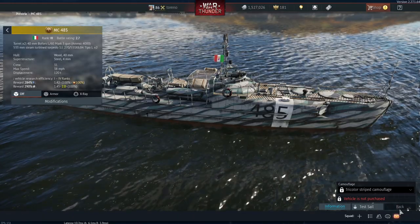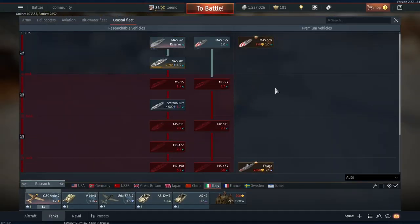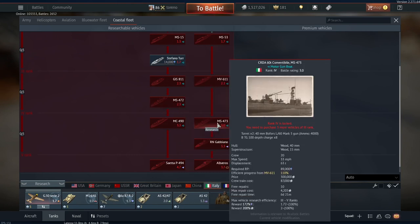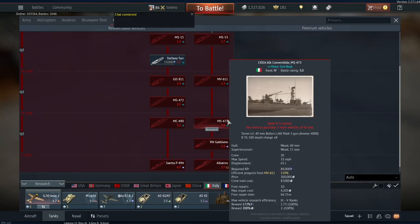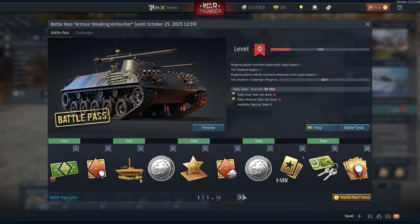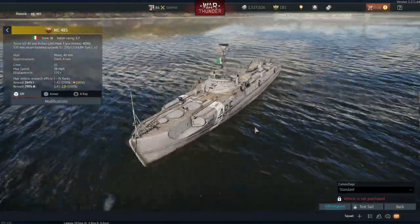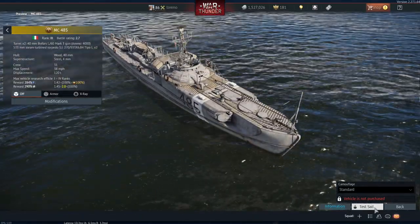This is a battle rating 2.7 coastal vehicle, placing it in the Italian tech tree higher than other tier 3 vehicles, but filling a gap between the MS-473 and the tier 3 vehicles — there are currently no 2.7 vehicles, which makes building lineups a little tricky. That said, battle ratings work a bit differently in naval; a 0.3 difference doesn't seem to matter as much as it does in ground or air forces.